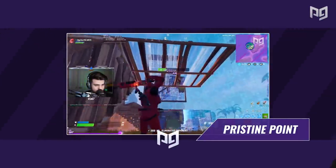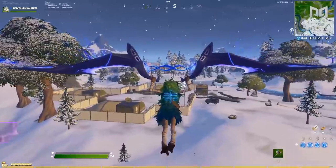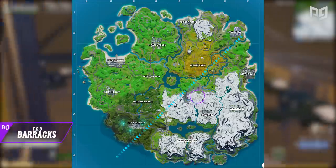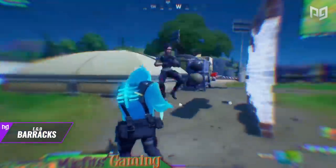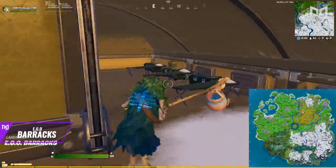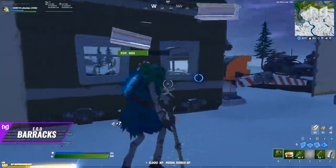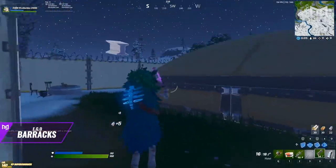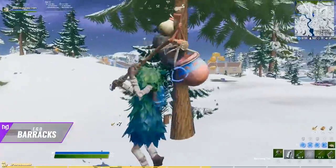Last but not least, we have a spot that is also secluded, but this time it's not on the edge of the map. The benefit is a much easier time rotating to the next circle as the RNG is reduced due to your central position. As of right now it's very underrated and unknown by the majority of pro players. The Barracks are located north of Lazy Lake on tile 5F and feature some really good loot. There's also an abundance of materials to farm — the metal buildings and fencing are more than enough to max out your metal, and there are tons of trees and stone hedges around the perimeter.